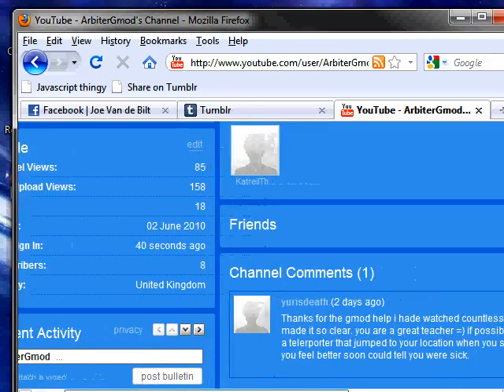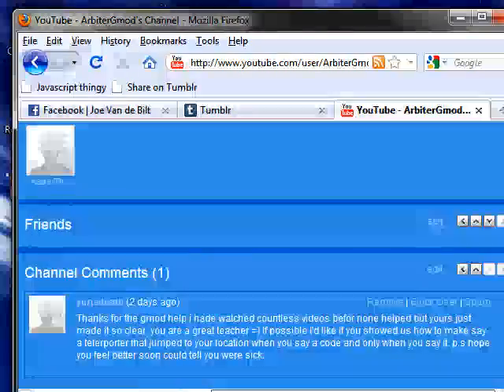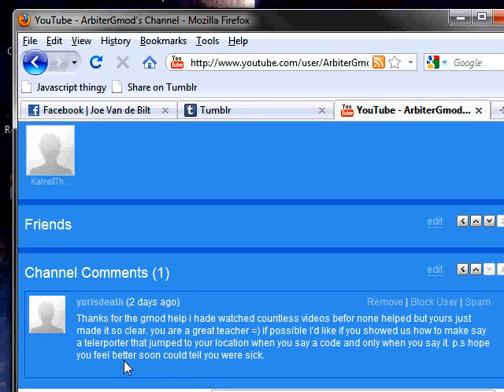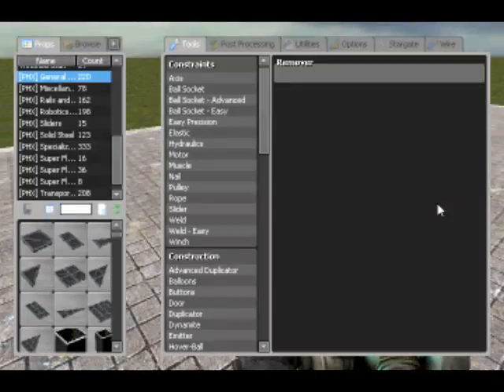Hey guys, you're back with Arbiter here. As you can see, I have a request. It's from Yuri's Death and it says, thanks for the gmod help blah blah blah. If possible, I'd like you to show us how to make a teleporter that jumps to your location when you say a code. I think I'll give it a shot, and thank you, I am feeling better. Okay then, so let's get started.